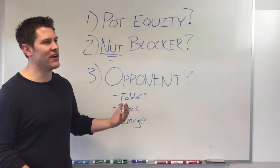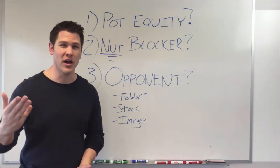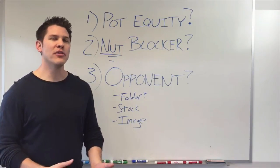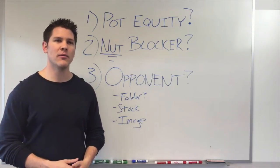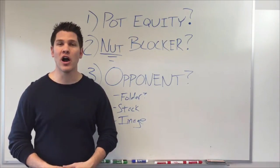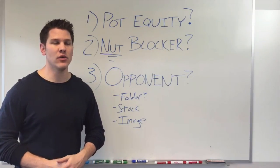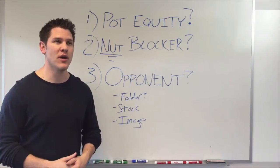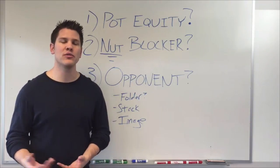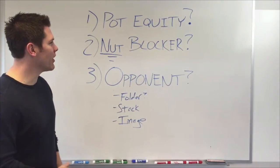We'll talk more in a future video about all kinds of different blockers. When you first start playing PLO, when people think of nut blocker they think of the ace of spades on a queen-four-deuce all-spade board. But there's all kinds of different blockers in PLO. On an 8-7-7, if you have an 8, that's a blocker to a full house. You can have blockers to draws — if the flop is 8-6-3 and you have pocket sevens, you have a blocker to seven-nine. There's a variety of different ways to use card removal, but for now we're just talking about nut blocker situations.